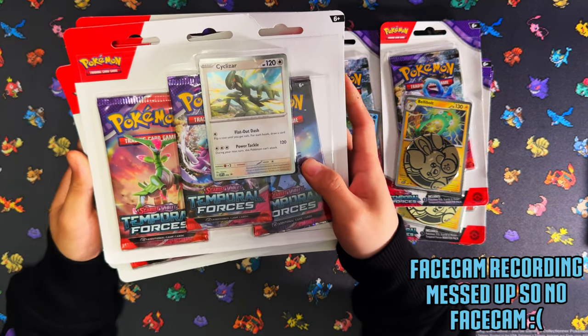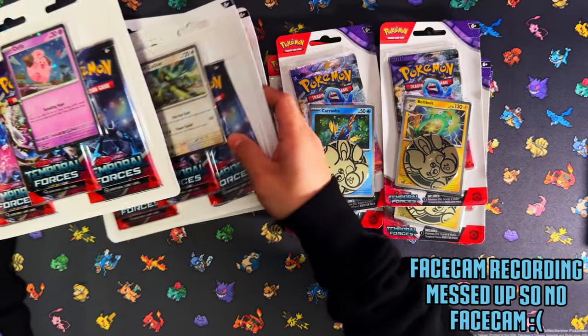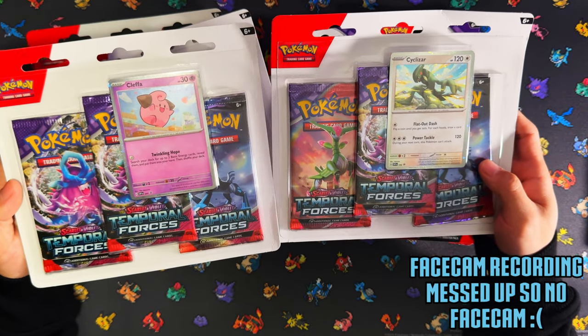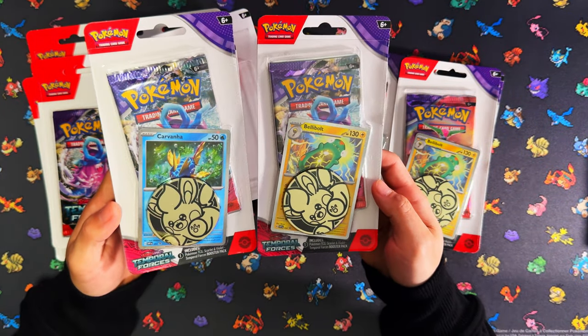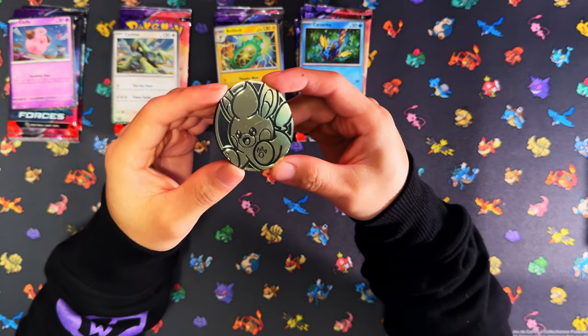We've got four of them - two of each artwork, or two of each promo card. There's the Cyclizar, there's the Cleffa. Those are the promo cards for the triple blisters, and one of each of the single Checklane blisters: Carvanha and Bellibolt. Let me crack these open and I'll be right back. All right, so that's all the packs open.